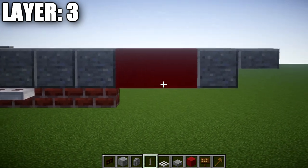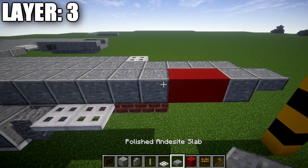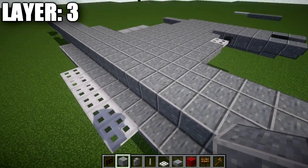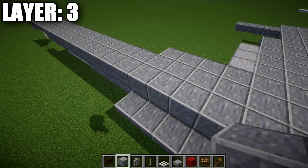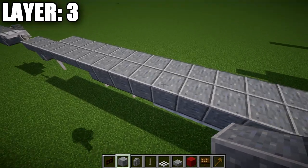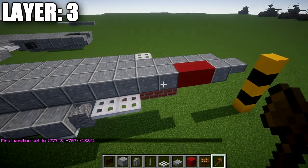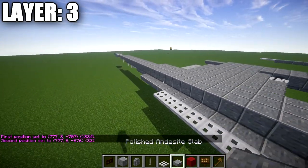Going back from the red concrete, place 32 polished andesite blocks back from this red concrete block. Double-check the count — it's 32 polished andesite blocks back. At the end of the row, place a polished andesite upside-down stair, followed by 3 polished andesite top slabs, a polished andesite upside-down stair on top of the end rod, and then a polished andesite top slab coming off the back of the stair.